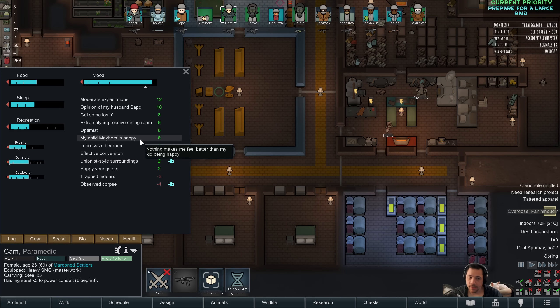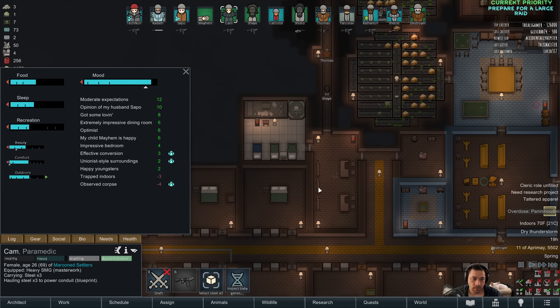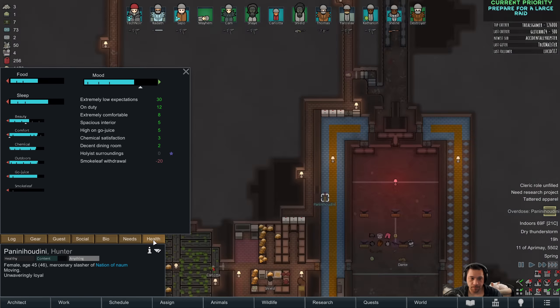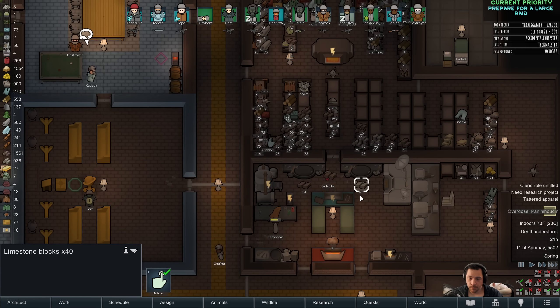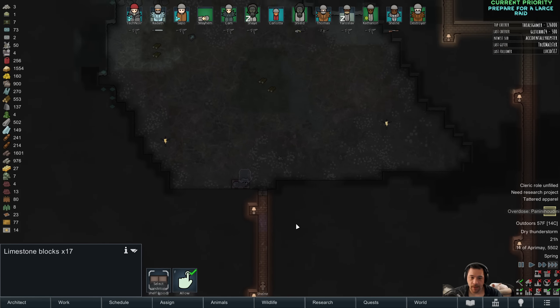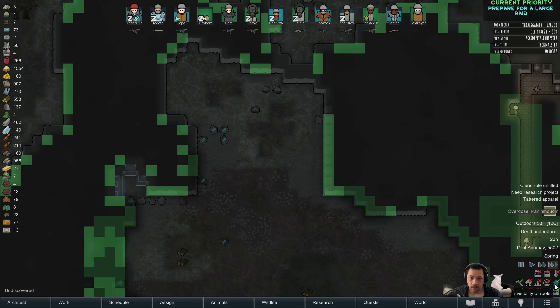My child Mayhem is happy — is that the only mood boost they really get? Can we capture her? No, I don't need to capture her, she's leaving. Was an observed corpse shown when they saw Mayhem? I don't know — it's not really a way for me to determine that. Maybe? A big maybe.